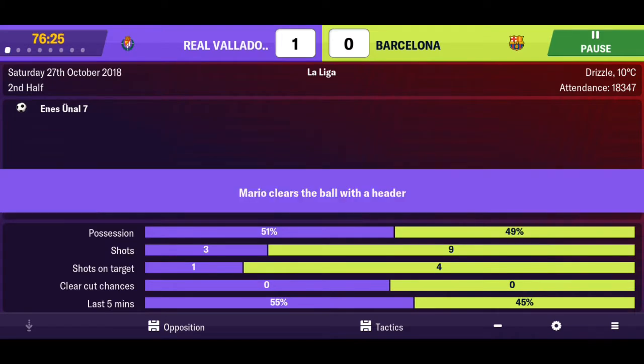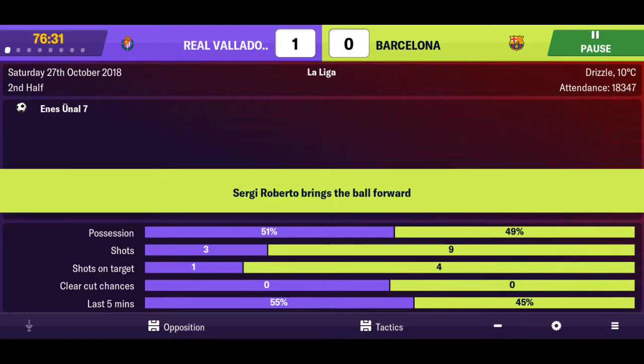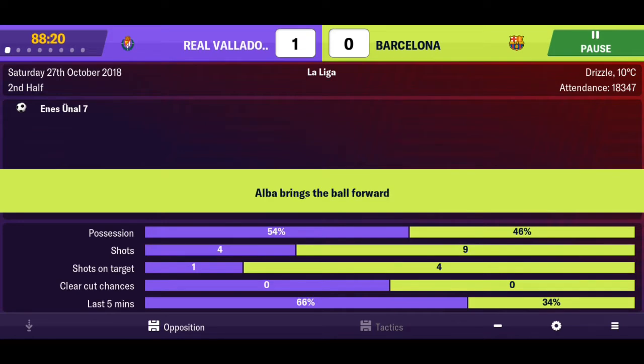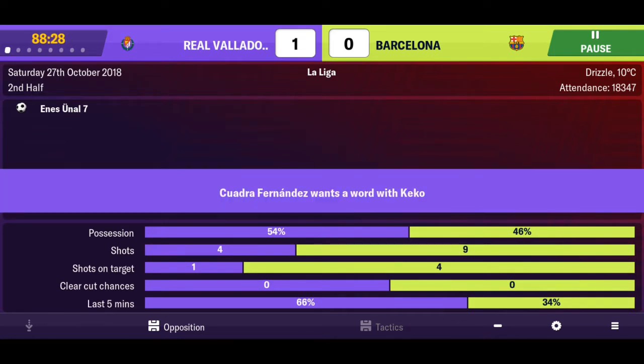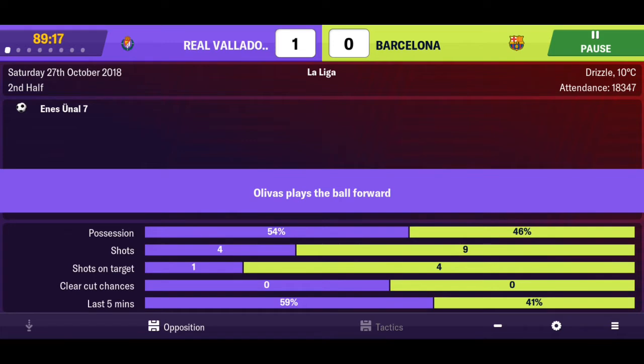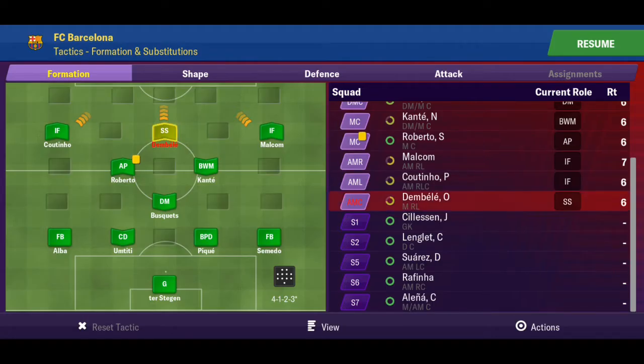No confidence today whatsoever. Someone step up - it's about two minutes left. Free kick to Barcelona. Let's just change Dembele to an attacking midfielder rather than a shadow striker - perhaps that's not his best role. We're going to put him as an advanced midfielder and bring on Suarez for Coutinho, who's not been doing too well this game.